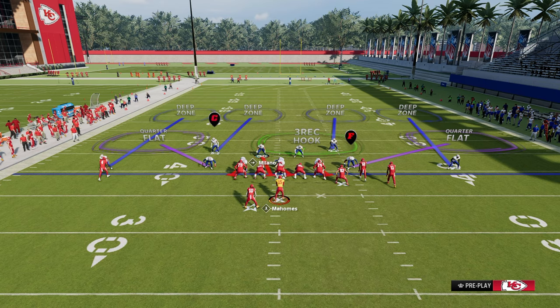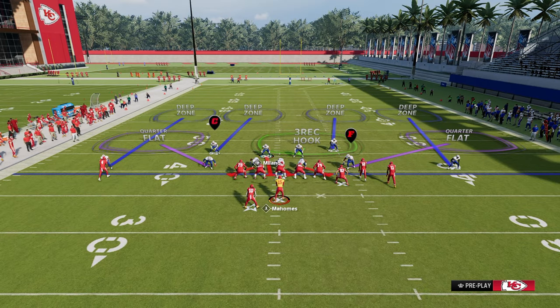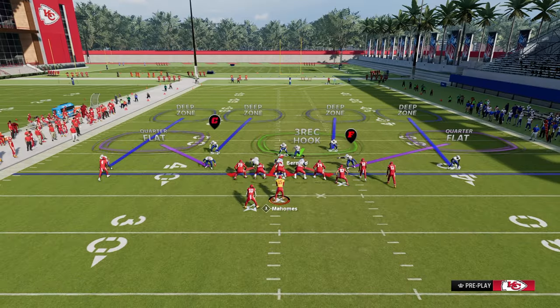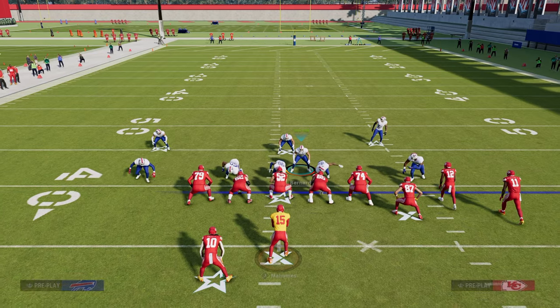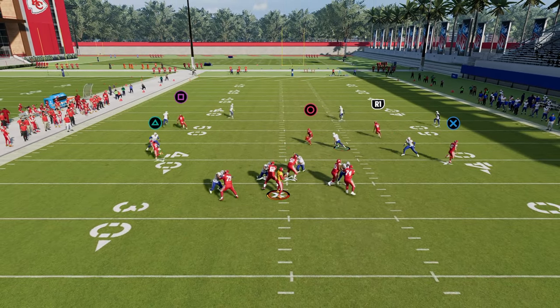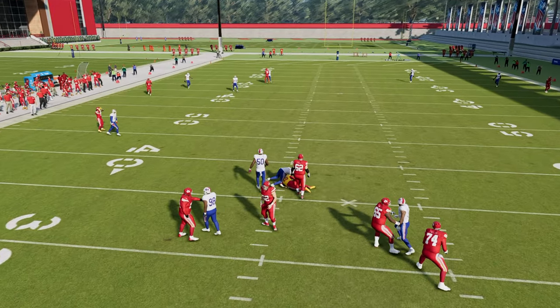The other cool thing about 3-4 odd is when you pinch your defensive line, we're going to have a nice little angle and we can actually move this linebacker over to the middle of the screen. Now this is our four-man pressure. Sometimes this four-man can come right up the A-gap at the opponent — it just depends on how their pass protection is working.